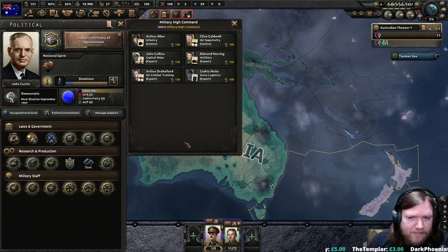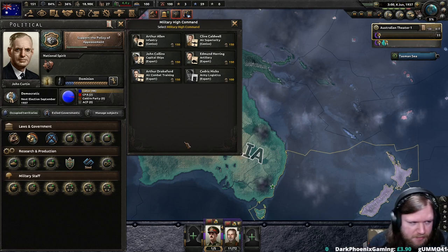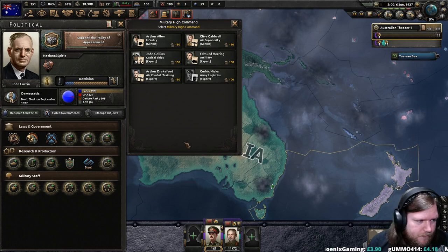Am I going to get naval bombers and try to hunt the Japanese navy that way too? Undecided — considering how good our air force is going to be possibly, but all of my bonuses are to close air support. The problem with air force is they do tend to be manpower intensive.